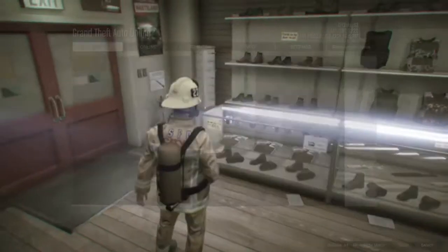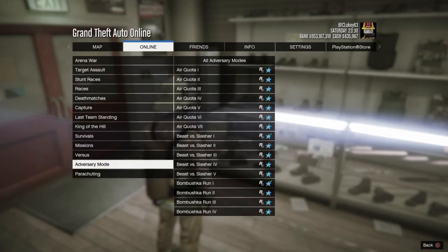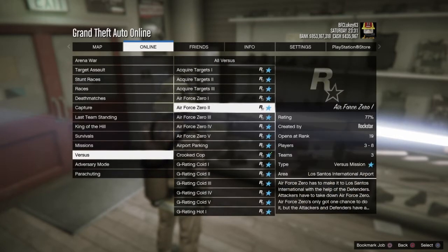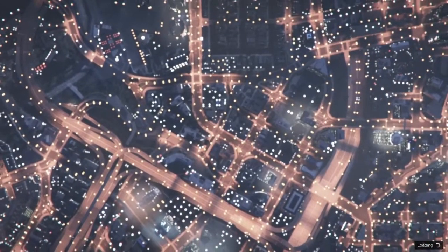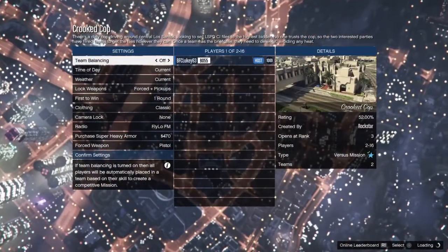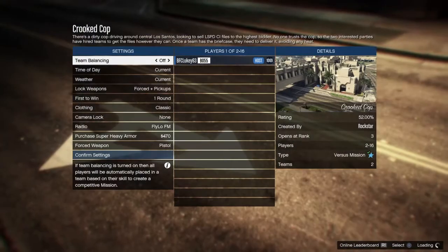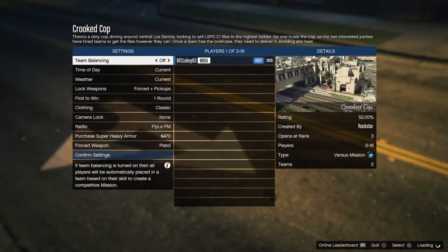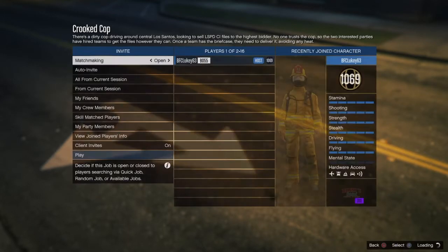Go to online jobs, play job, Rockstar created — this time go to versus. Go to crooked cop and launch it up. I recommend doing it with a friend rather than a random person, because you don't know how long it could take for them to accept. Go down to clothing, make sure it's player owned, and that's it.